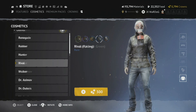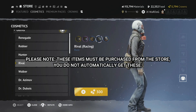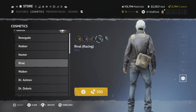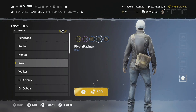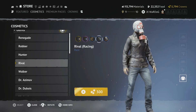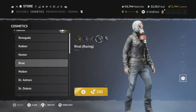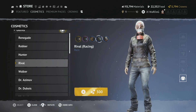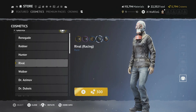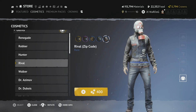The Rival Racing outfit is a biker or motorsport-type look — with checkered flag additions on the side, blue Levi-type jeans, and a skull on the top right. Definitely more of a biker cut-jacket style — really really nice.